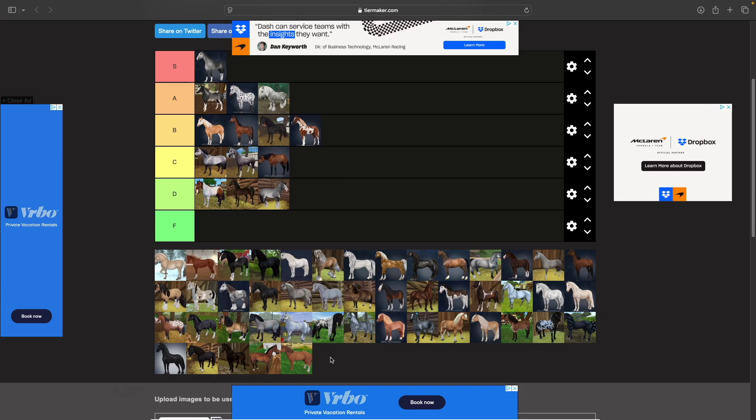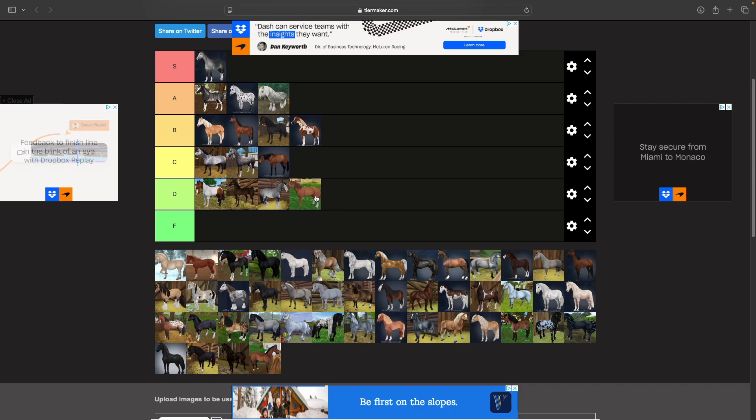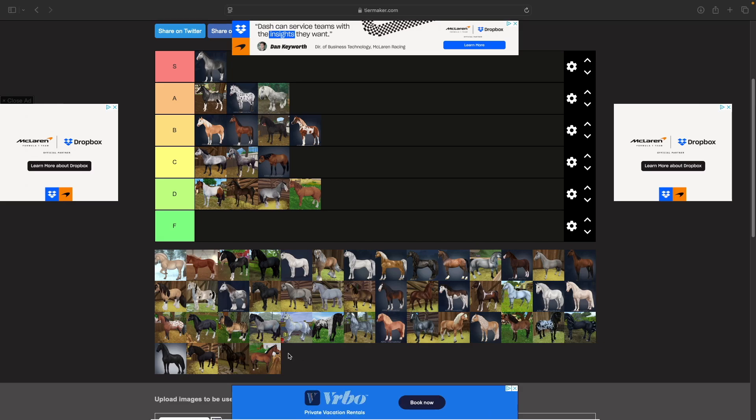Next up is a somewhat controversial one — the Curly Horse. I don't think this guy is as bad as people are saying, but I definitely don't think he gets above C tier. I think D tier is where he's at — he is a little ugly unfortunately.